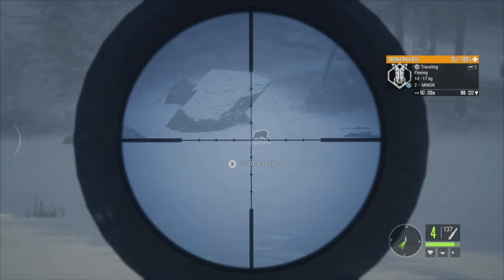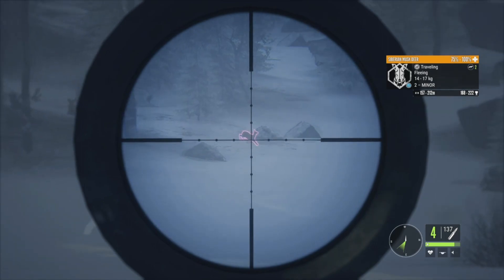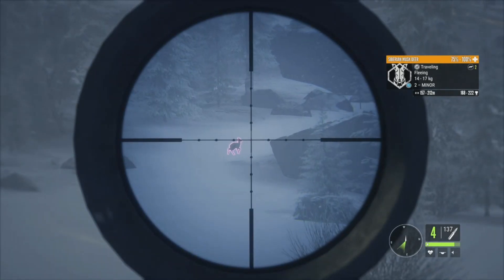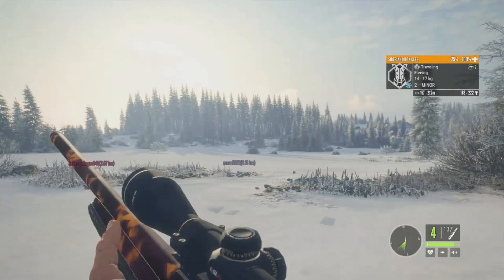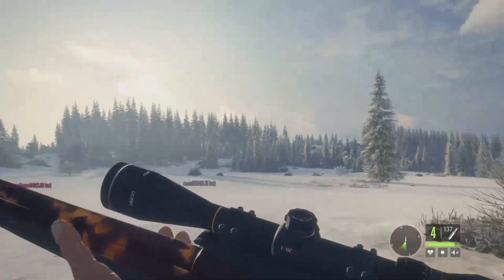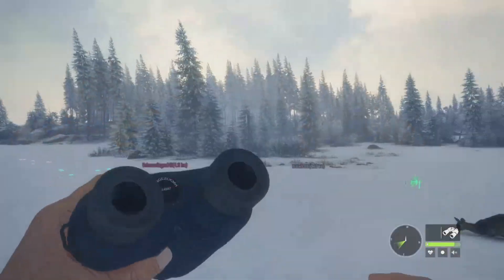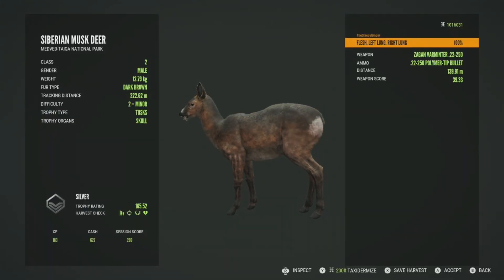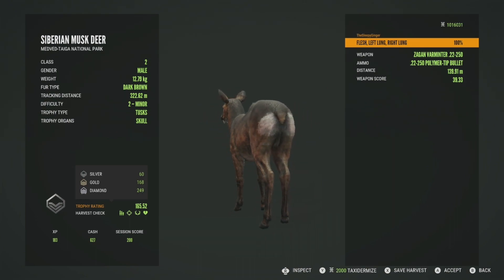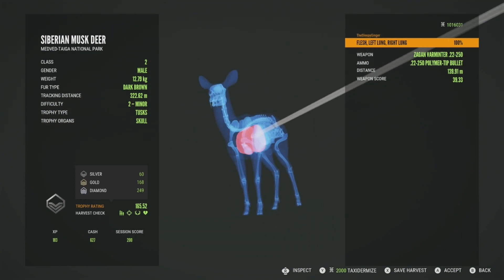The moose is already starting to flee — yep, there he goes. We might be able to catch up and get a shot if he slows down, but I don't feel too comfortable taking it. He looks like he's going up the mountain, so I won't worry about it. Let's get over here and pick up this level two musk deer. He's going to be a silver at 165.52 — gold is 168, so he's only three points off. Got him in the left lung and right lung at 139 meters, really good shot.